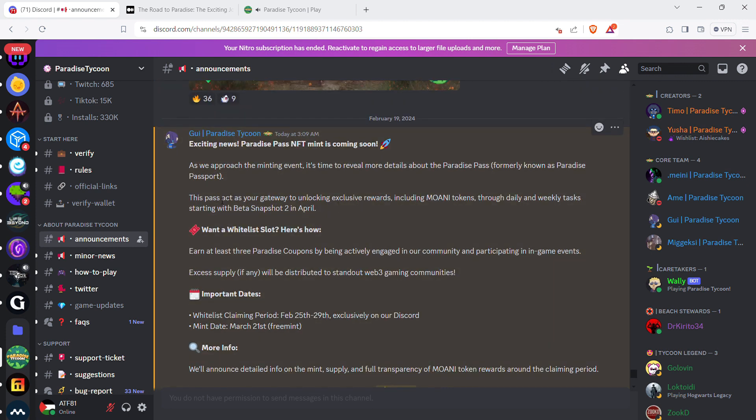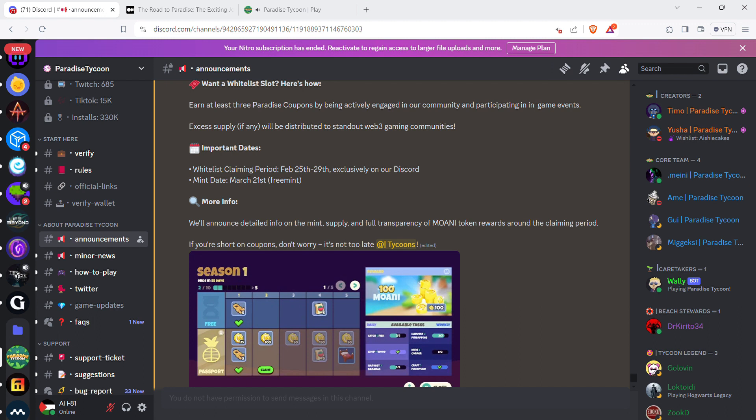Here's the important stuff: the Paradise Pass, formerly known as Paradise Passport, includes Moani tokens earned through daily and weekly tasks starting with Beta Snapshot 2 in April. Here's how to earn at least three Paradise Coupons: be actively engaged in the community, participate in in-game events. The claiming period is February 25th to 29th on the Discord. Mint date is March 21st — free mint, probably just costing gas money, especially on the Avalanche chain. They'll announce details on mint supply and transparency on Moani token rewards around the claiming period.